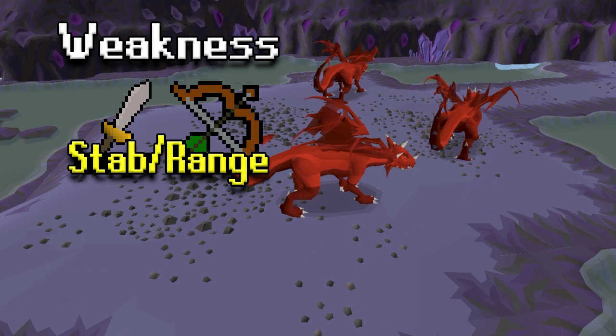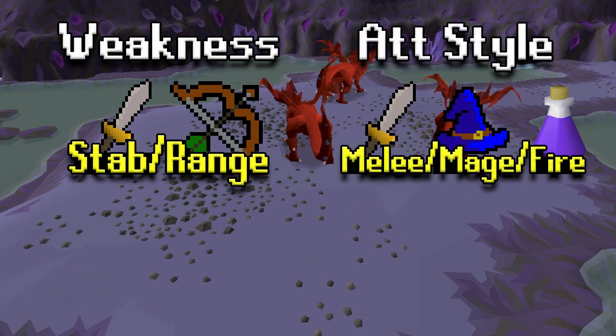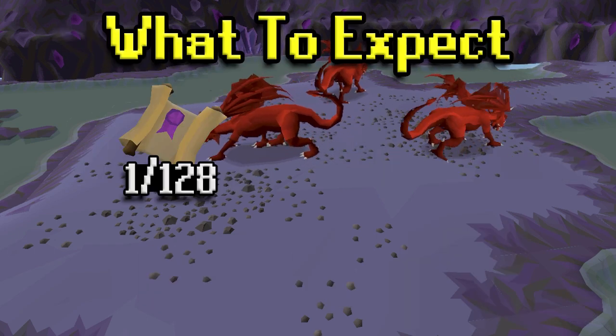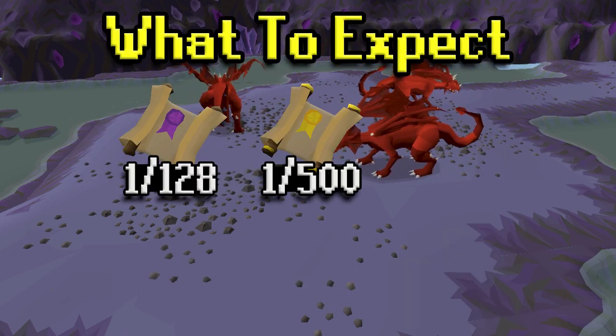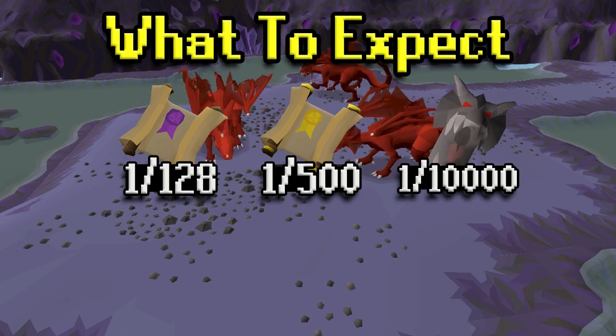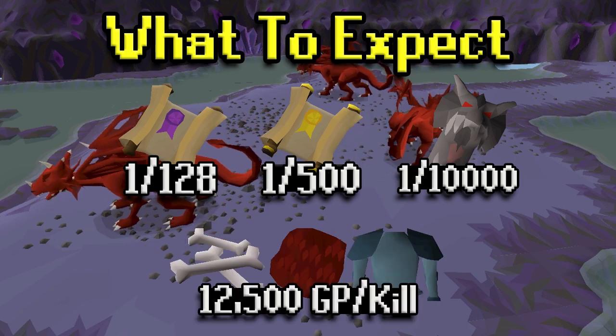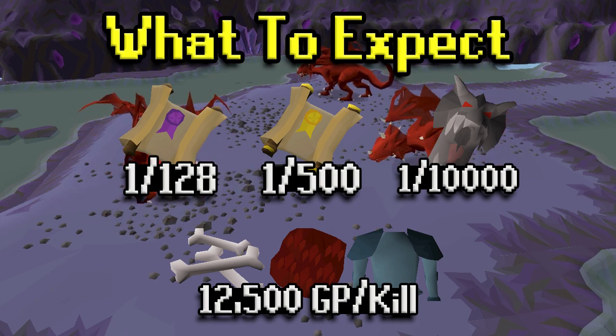Brutal Red Dragons are weak to Stab and Range. Their attack style is Melee, Mage, and Fire Breath, and their max hit is a 22, or a 50 if you do not have adequate fire protection. Drop-wise, you can expect Hard Clues at a 1-in-128 rate, Elites at a 1-in-500 rate, and a Draconic Visage at a 1-in-10,000 drop. So not anything you're likely to see, but something you can hold out hope for. Overall, the average GP per kill that you should be picking up would be 12.5k.